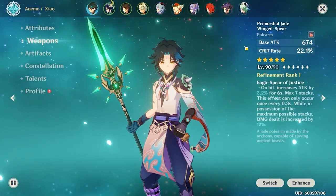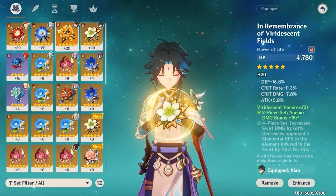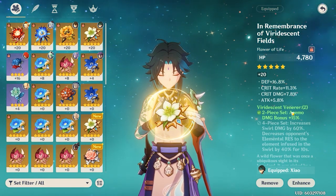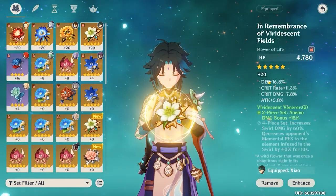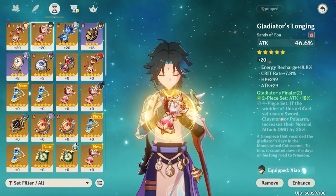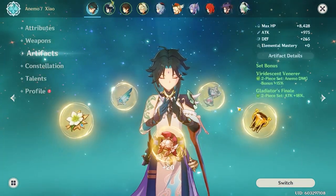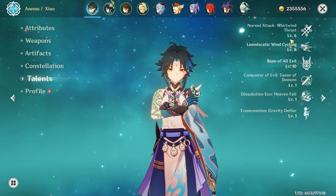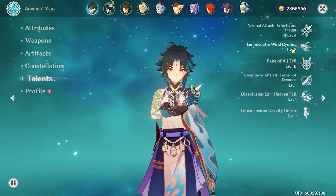We have Xiao at level 90, spear at level 90. For artifacts, I'm rocking a two-piece Viridescent Venerer and a two-piece Gladiator's Finale - crit rate, crit damage. Not top-tier artifacts but pretty solid. He's C1, and his talents are pretty high; the only thing a little low is his normal attack, but the other two are high up there.